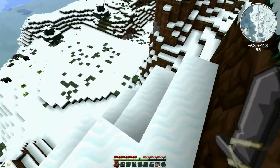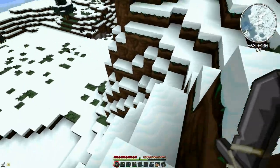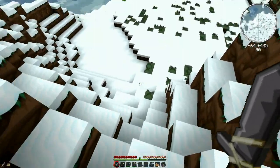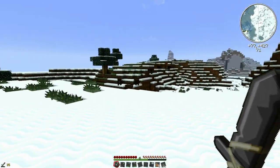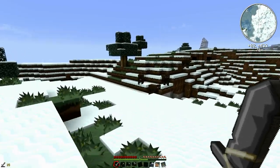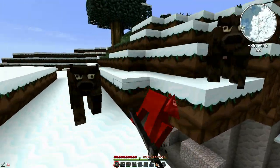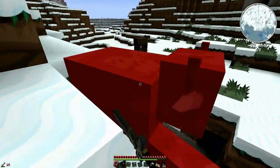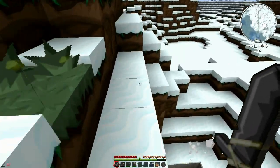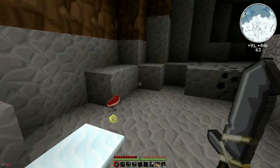I'd like to set up a blacksmithing area and a stable type area inside the castle walls. So that's the plan — we're going to have to collect a lot of resources. Oh, the cow just fell down there — I'm gonna have to go down and get that. Oh, I fell down too — what a noob!